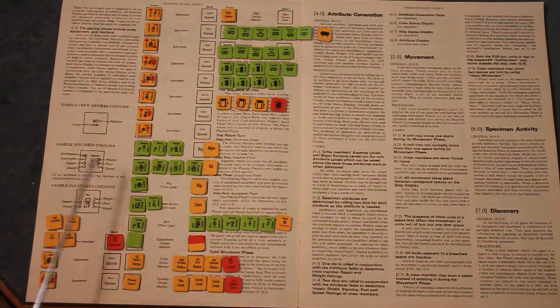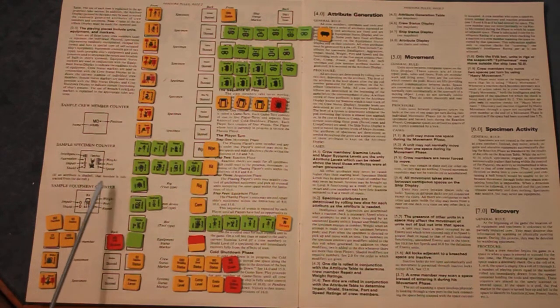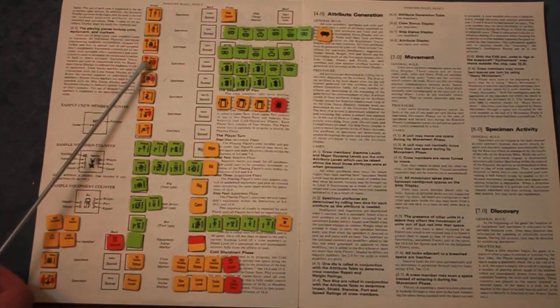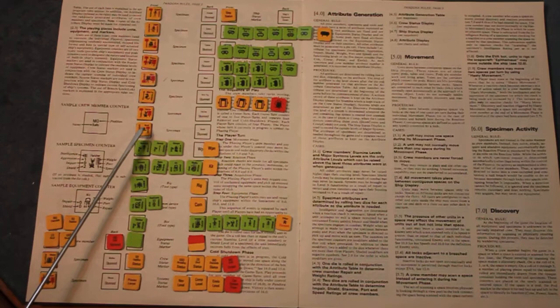Specimens are all unique counters, defined by intelligence, aggression, impair, shield, weight, port, and speed. If a modifier is shaded in red, that number is subtracted from the die roll. The specimens are: Mother, Mouse, Guindal, Golem, Typho, Chasm, Merry, Blind Pig, Fletcher, and Scrood.